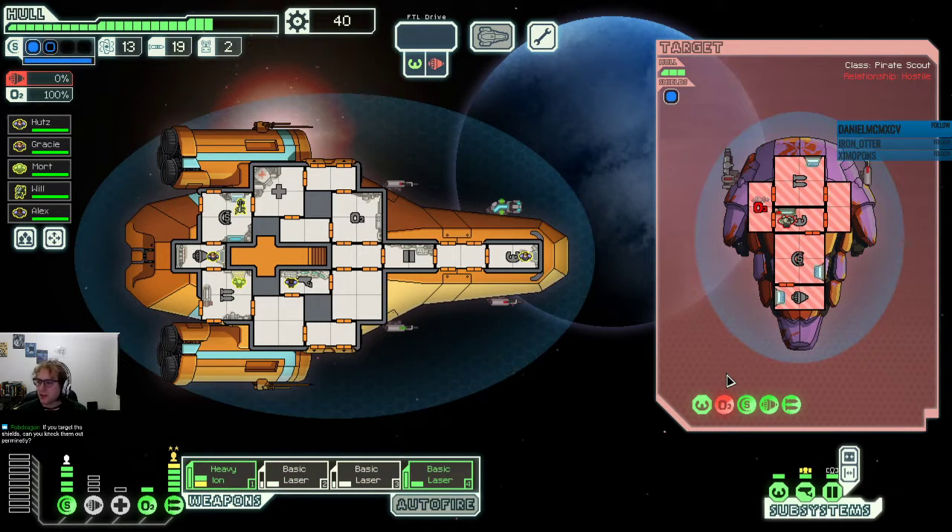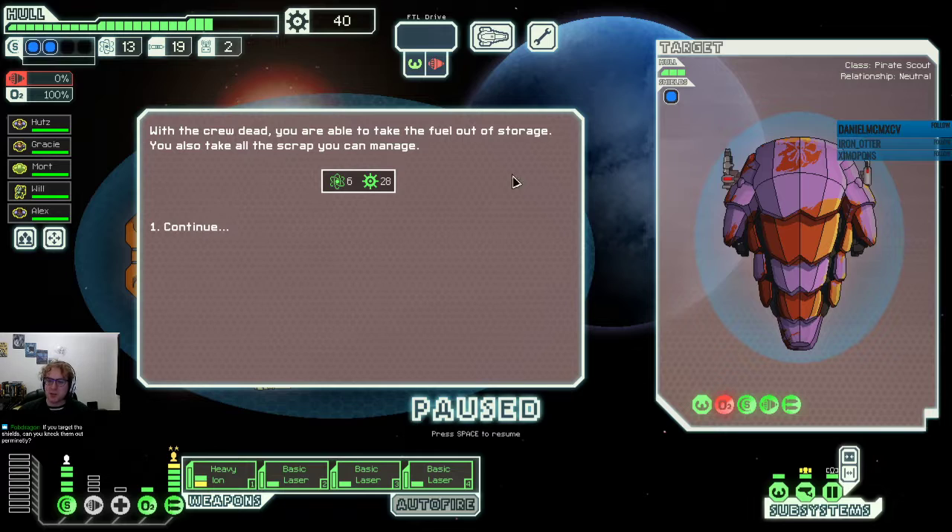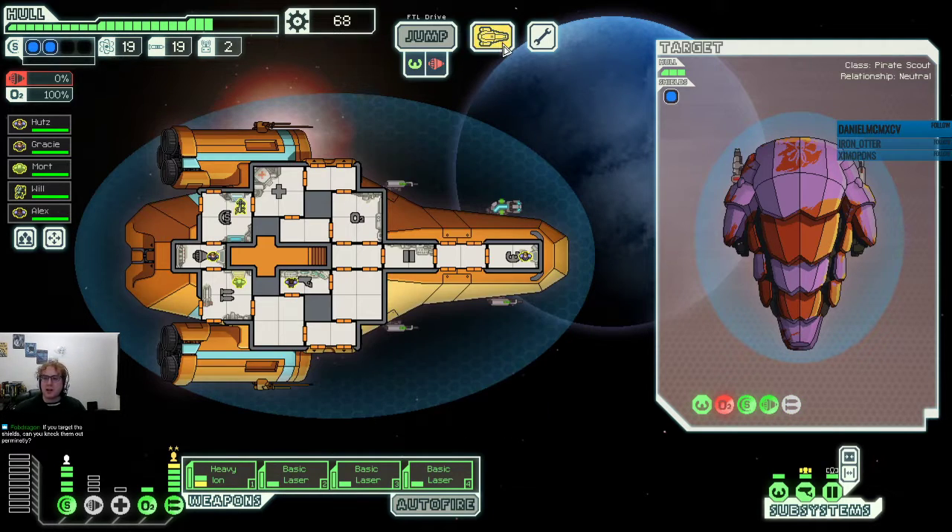And that's the game — finally got a space. It's pretty hard to space with this ship, but the rewards are better by quite a bit. With the crew dead, you are able to take the fuel out of storage, and you also take all the scrap you can manage. Twenty-eight scrap — much better.